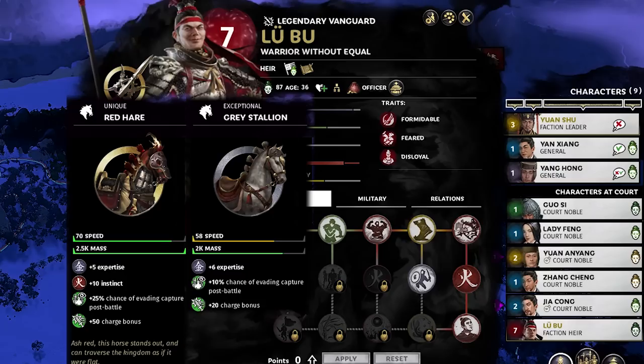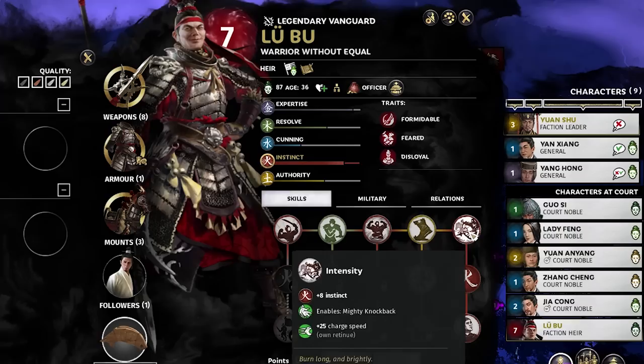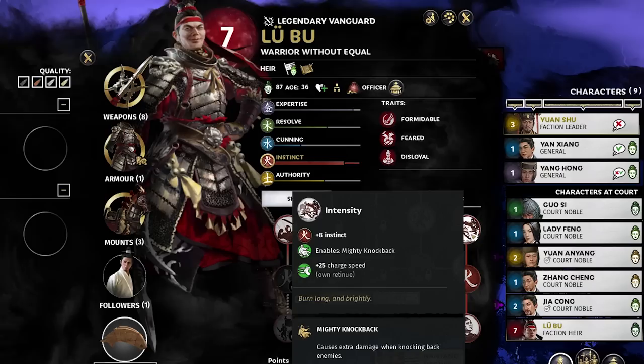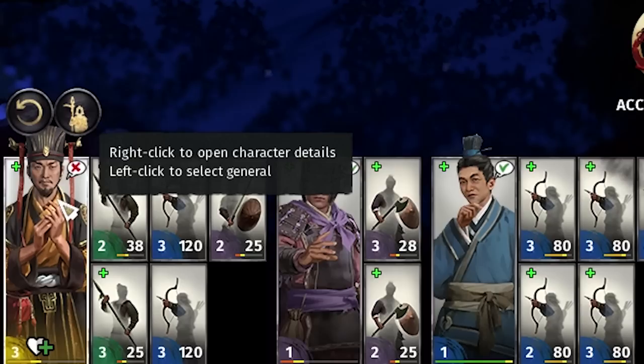The 2.5k mass makes the horse larger, so charging into a group takes out more units — combined with 50 charge bonus and 70 speed, that's pretty insane. His level 7 upgrades include Zeal for 40% more melee attack rate, Mighty Knockback for extra damage on knockback, more charge speed and charge bonus for his retinue, and his own move Rage of Lu Bu which does splash damage.